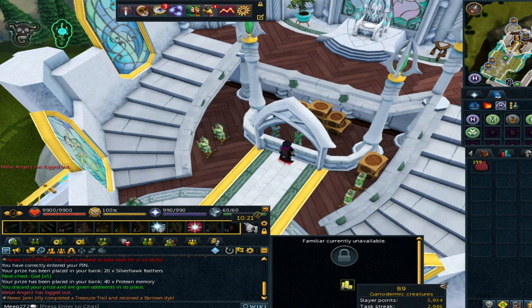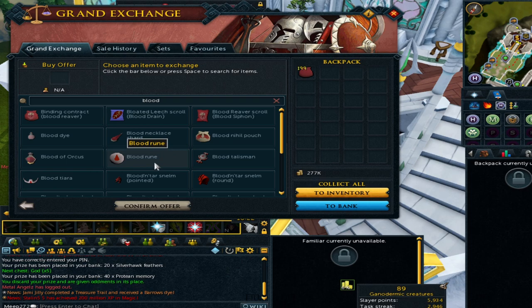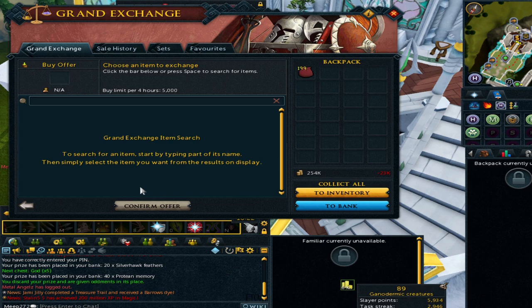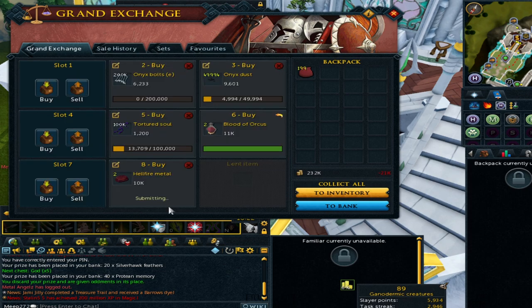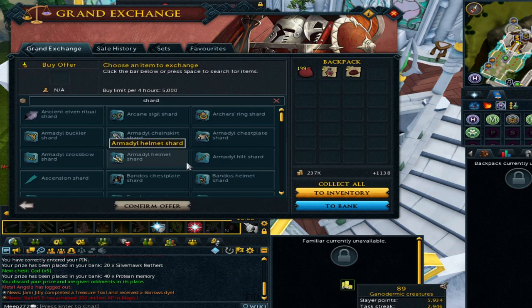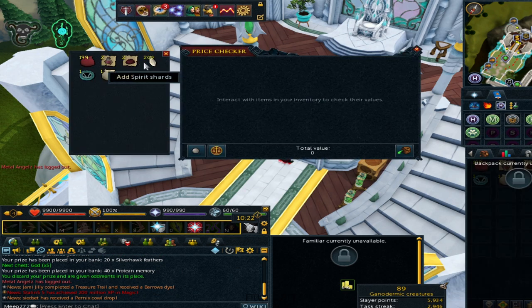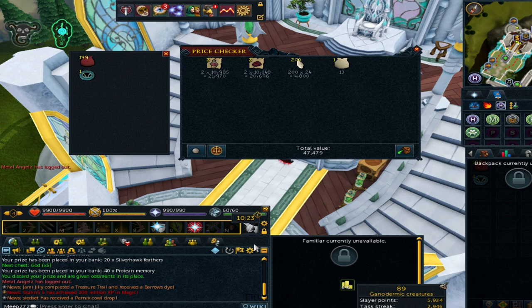If you're looking to make a couple of thousand, the best route is to make them yourselves at the obelisk. You're going to need two Blood of Orcus, which are quite high at the minute, and two Hellfire Metals, which are also quite high. These are the Zami set items that are quite expensive. You also need 200 Spirit Shards which will be a flat 5k, plus a normal pouch.